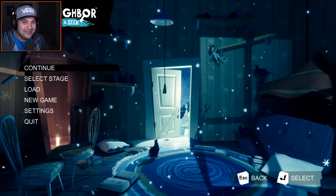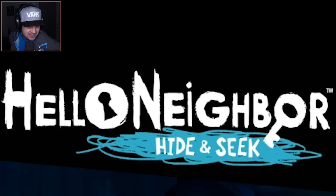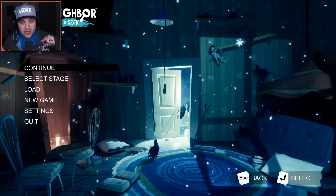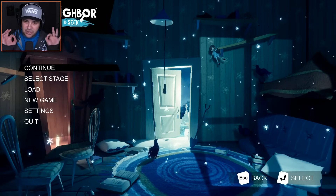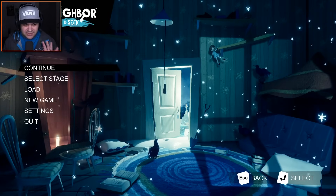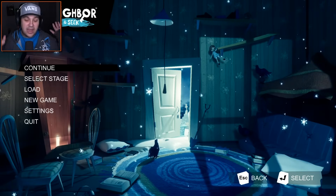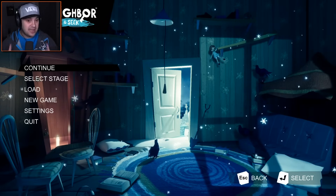Hello everybody, I am KindlyKeyin and welcome back to Hello Neighbor Hide and Seek. Today's episode is actually going to be a little bit different than the previous episodes. What we're gonna be doing is going back to some of the cutscenes from the game because I'm pretty sure that I missed something and it seems really important. I've seen screenshots of what I'm alluding to and I don't really know how I missed it. Anyways, we're gonna be going through all of the cutscenes in the game. So let's do this.